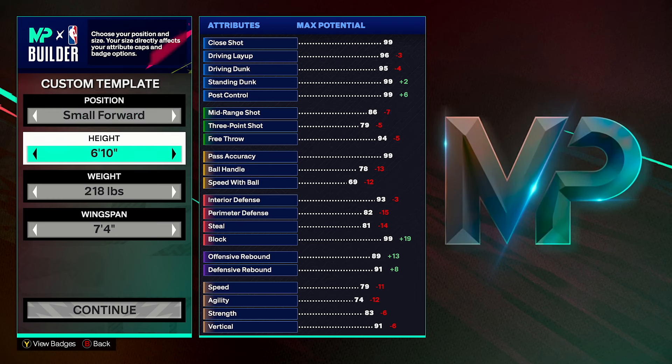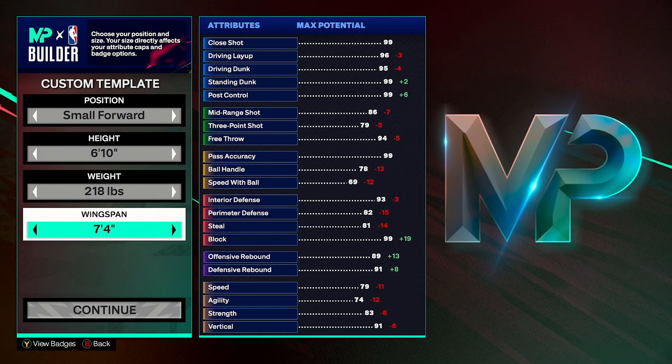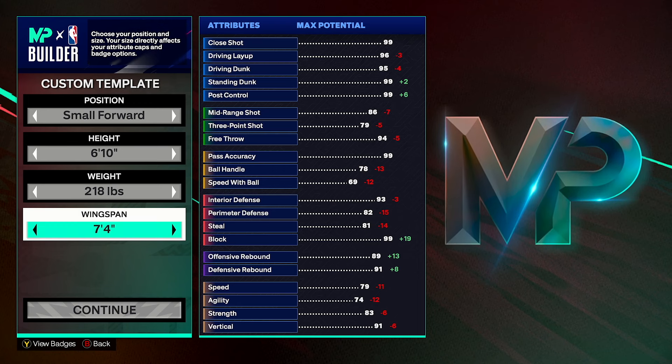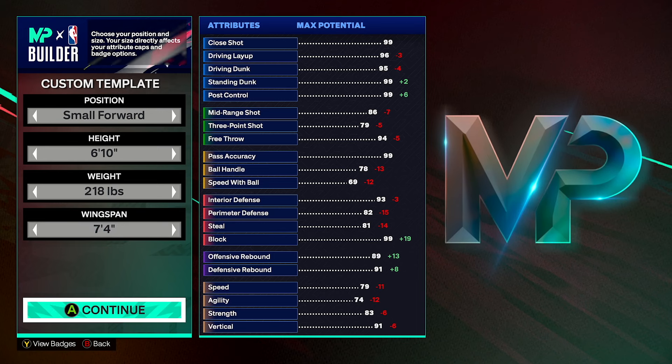Height: 6'10". Weight: 218 pounds. Wingspan: 7'4". This is two off max, which gives us crazy rebounding abilities. Just being 6'10" in height with a 7'4" wingspan is so overpowered.